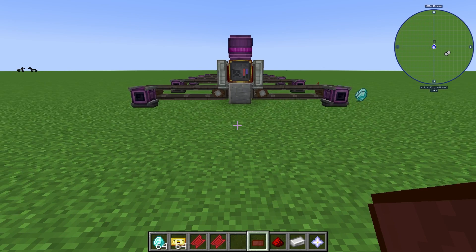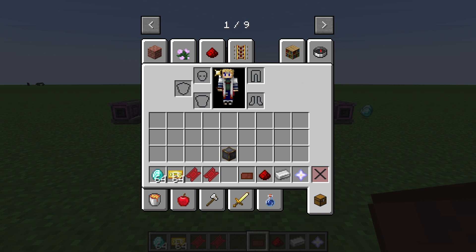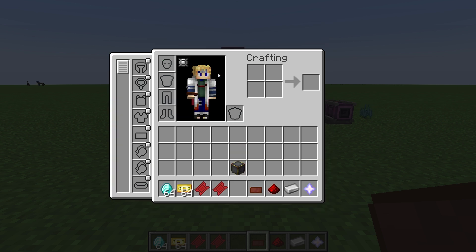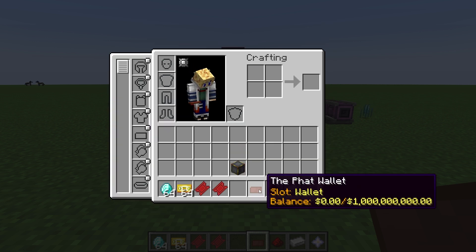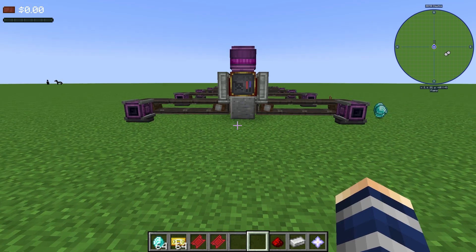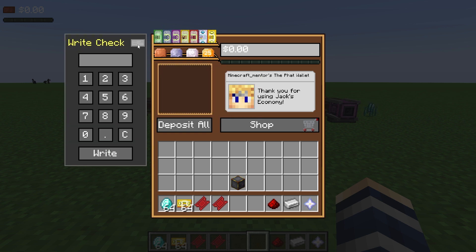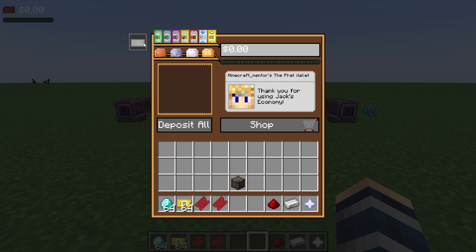The wallet is basically what it sounds like — it's a wallet. We're going to go into our inventory, click this little circle right here, and find our wallet slot. We'll put our wallet in there. If you notice, the balance shown in the corner shows zero dollars. To access our wallet we press O, or whatever key bind you want. You can see we have the option to deposit all, shop, withdraw money by clicking these little tabs, and write a check.